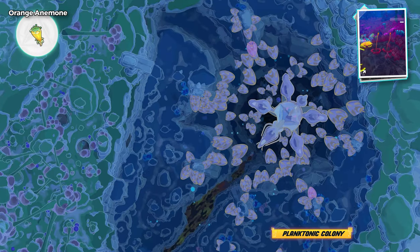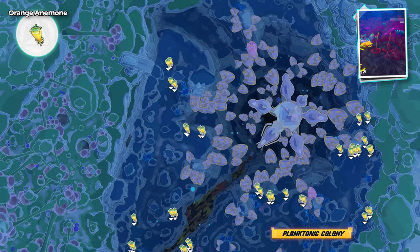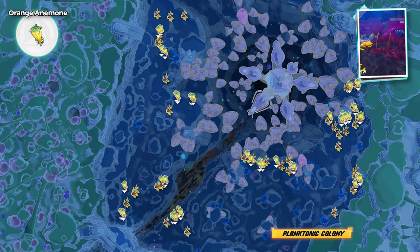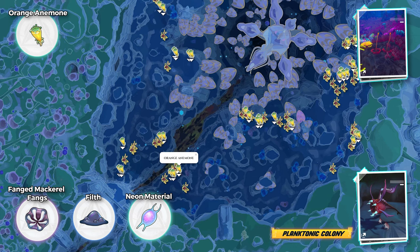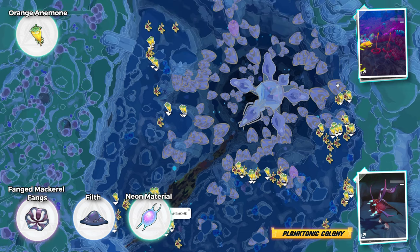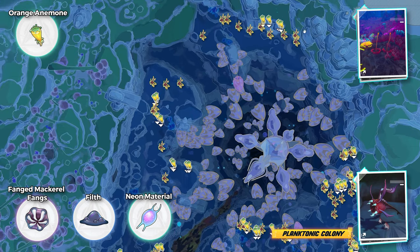Orange anemone — this route has many, many of them. You could do two laps and probably be done with this item. Plus, on the way you can farm monsters here. Fungent mackerel — you'll find many of them on the way as well. Top right is the best place; it has the biggest amount of monsters and plants.